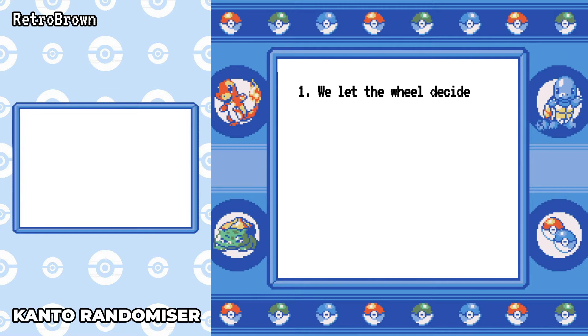So let's see the rules. Rule number one: we let the wheel decide. I spin three times on our randomiser wheel and we choose one of the three Pokémon that get drawn to do the run with. Rule two: I can only use that Pokémon for the entire run. I can catch utility Pokémon such as HM slaves for the various obstacles that we come across, but they can't be used in battle whatsoever.